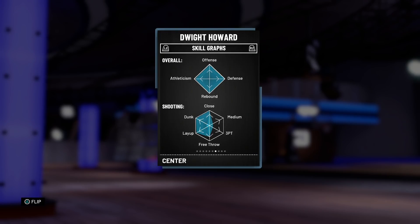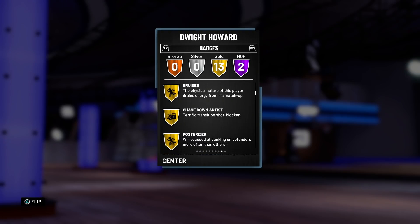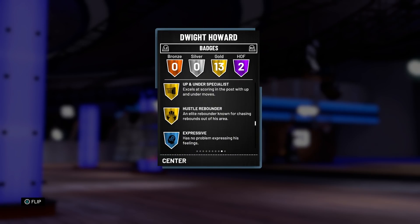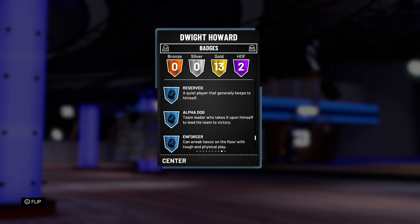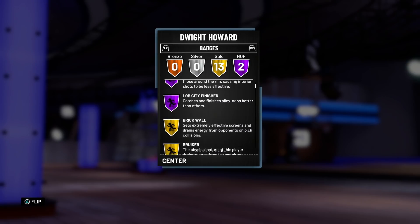One of my favorite cards in all previous 2Ks. Looking at the badges: Hall of Fame Rim Protector, Hall of Fame Lob City Finisher, Gold Brick Wall, Bruiser, Chase Down Artist, Posterizer, Charge Card, Put Back King, Pick and Roller, Defensive Stopper, Relentless Finisher, Post Spin, Drop Stepper, Up and Under, Hustle Rebounder. That's a lot of badges. I honestly thought he'd have Hall of Fame Posterizer as well, but two Hall of Fame badges is better than none. He's also got a couple of passive badges. This card is looking phenomenal.